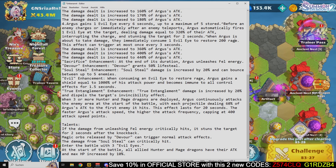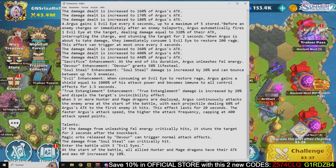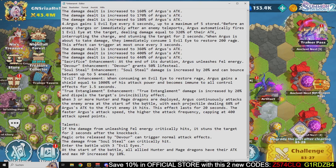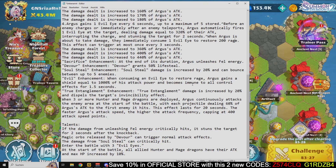The true entanglement enhancement increases damage by 20% and builds the target's invisibility effect. When three or more hunters and mage strength units are deployed, Argus continuously attacks the enemy area at the start of battle, with each projectile dealing 60% of Argus's attack to the first enemy hit. This effect lasts for 20 seconds, and the faster Argus's attack speed, the higher the attack frequency, capping at 400 attack speed.